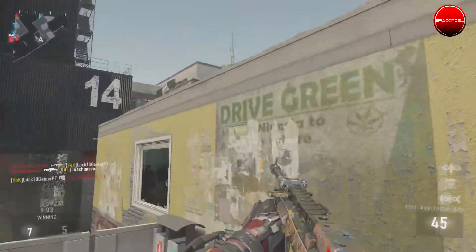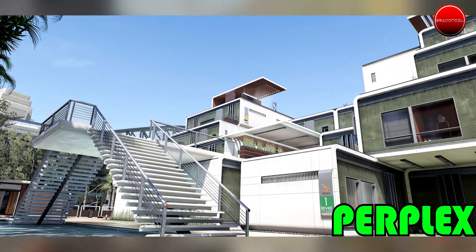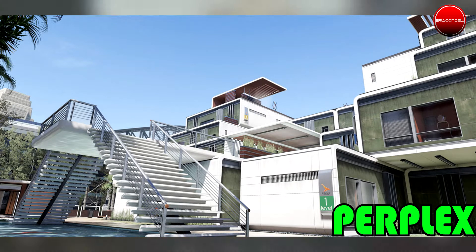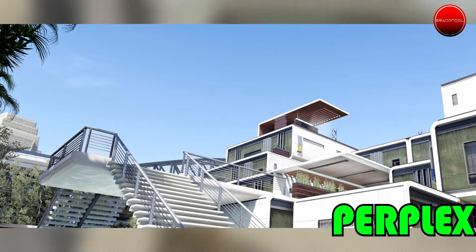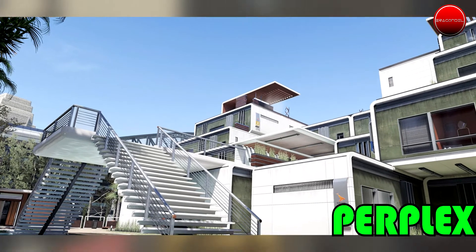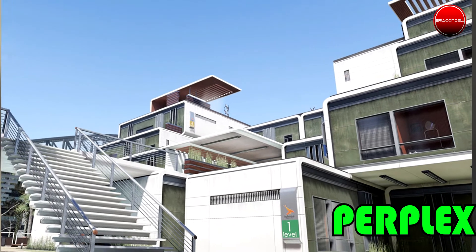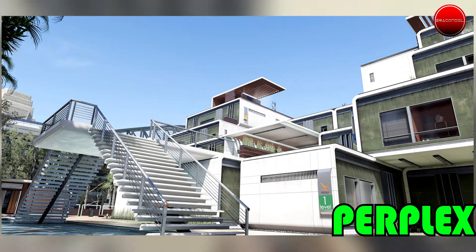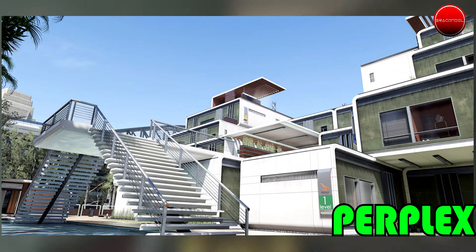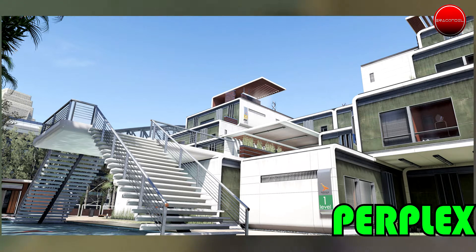Jumping into the first map, which is Perplex. The description says: Get vertical in Sydney as you fight to dominate this 5-story modular apartment complex. Take the high ground or blast through the close quarters interior in this small to medium-sized map. Adapt your strategy mid-match when construction draws shift apartment modules, creating new routes and cover positions. This map looks really cool — the fact that it's in a modern apartment is already amazing. The combat inside will be really intense, and this map will also change like we saw in the previous DLC.